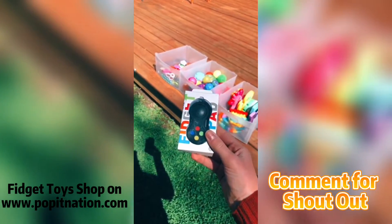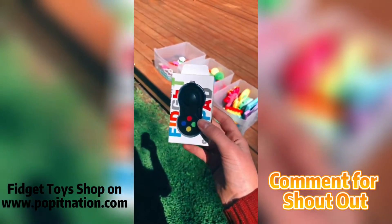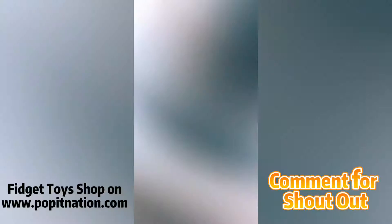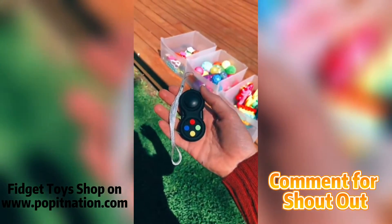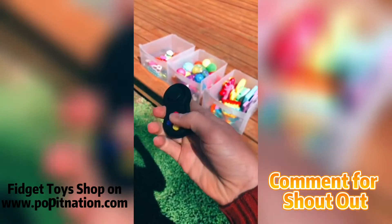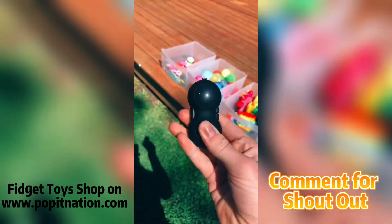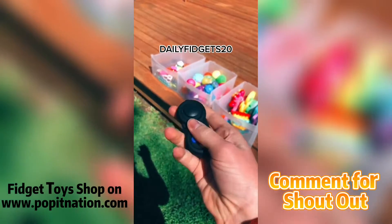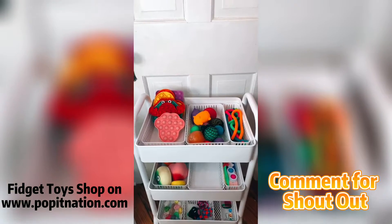I actually recommend these more than the regular simple dimples, plus you can choose from so many colors on their website. Next up is the fidget pad — I'm so excited because I don't have one yet. It seems way better than a fidget cube with so many different things to do. Let's open it — it comes with a little string to attach to a bag. This is so nice, 10 out of 10! Make sure to use this code for 20% off your next purchase.